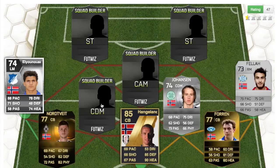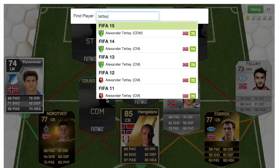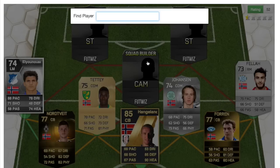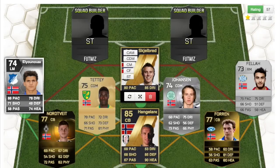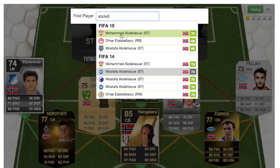Then we have Joe Hanson from Celtic — this year he has a 74-rated rare silver. Then we have Teddy from Norwich — this year he has a 75-rated non-rare gold card. And then we have Skillbred — pretty funny name — he had an 80-rated inform.